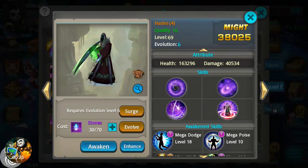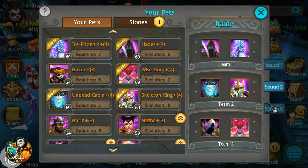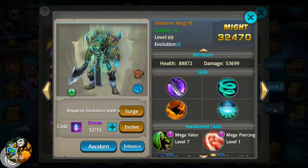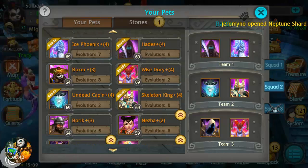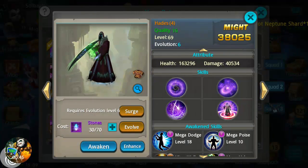To do these surges, you have to have the pet evolved to level six at least. I'll show you right here — my Skeleton King is at evo zero. If I try to surge him, it requires evolution level six, so you cannot do it unless you're at evo six.